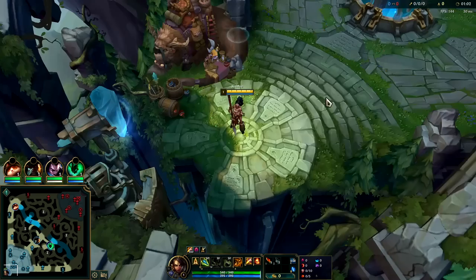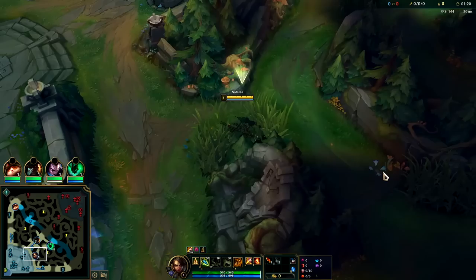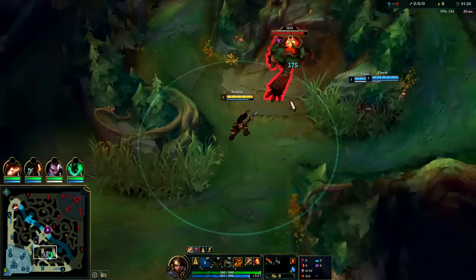We are playing Nidalee with Ignite so it can be a little bit more aggressive. She plays a lot like Kindred since she can hop over walls on low cooldown and she is ranged — so AP Kindred it is. Her invades are pretty good, but if you don't have Ignite there are a lot of junglers you'll lose against — anything that comes to mind when you think of a strong one-versus-one jungler.